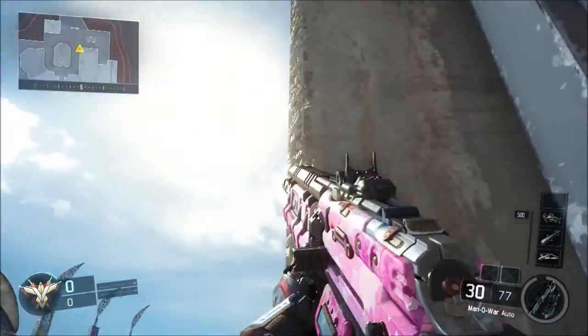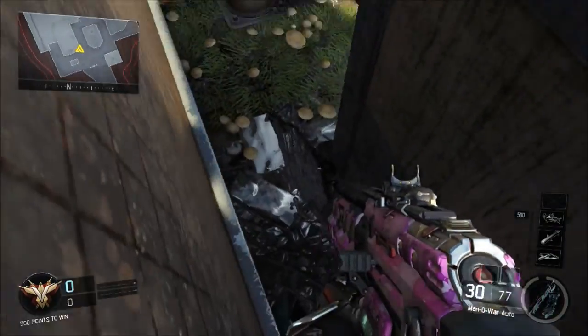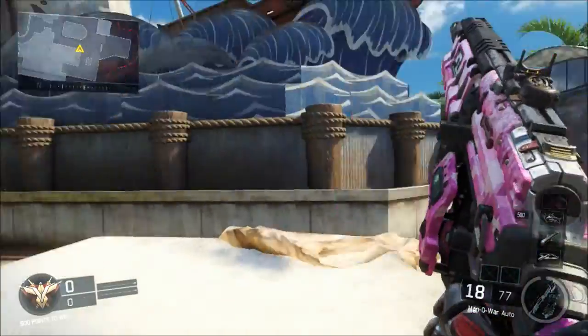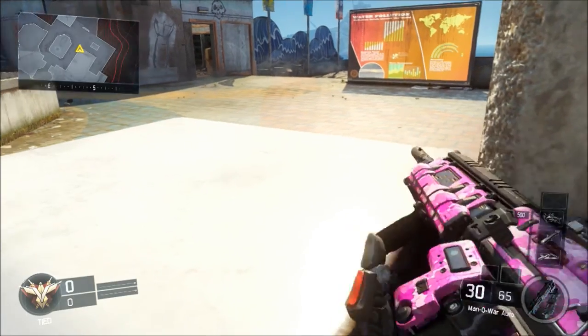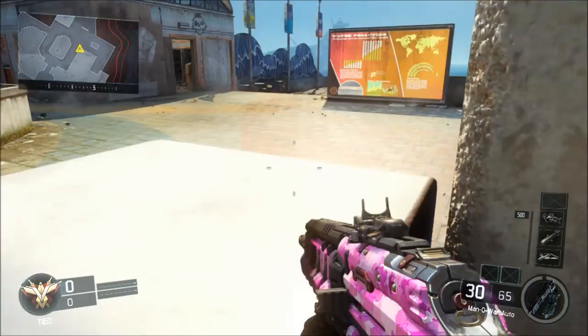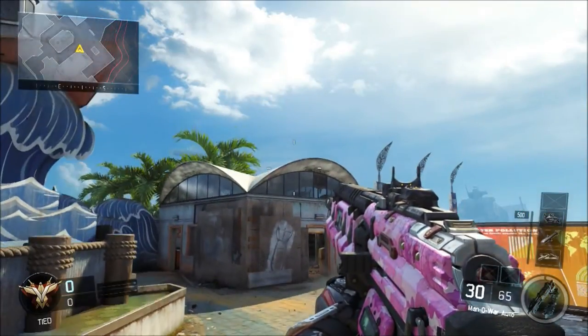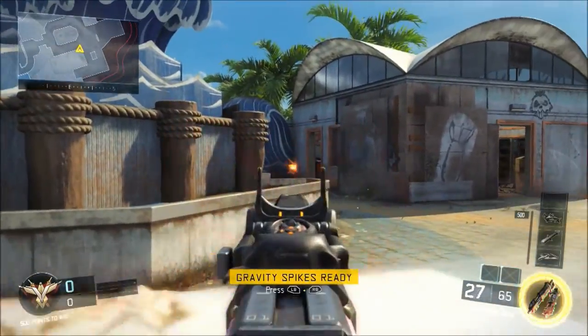What is up guys, it's Reckless Place here with a glitch video on Black Ops 3 on the map Aquarium. Basically where you want to be is in the spawn point on this side of the map. You're going to be behind this double-sized trash can — it's an amazing glitch. It's not completely invisible, but it's basically a head glitch.